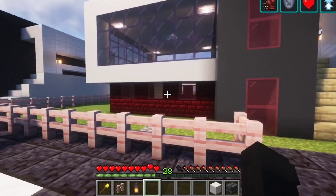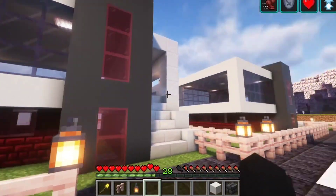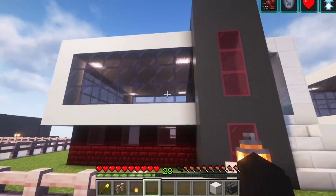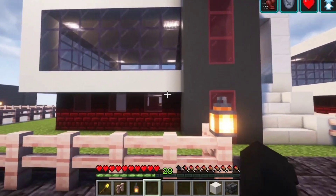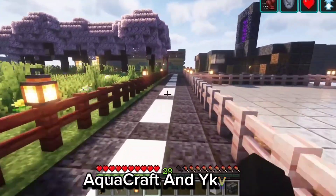If you want to know about any rewards, you can come to our stream and you will know everything there. As you can see, a person purchased a membership and got this house — his name was Equa MC.